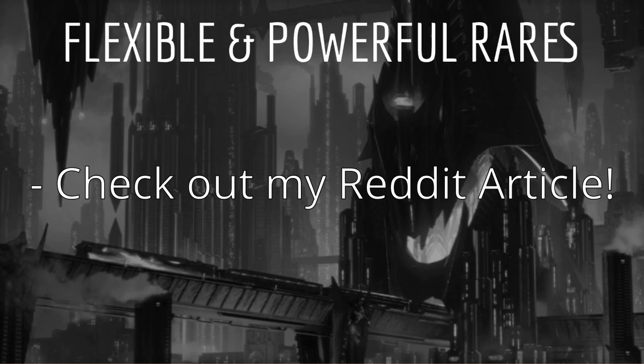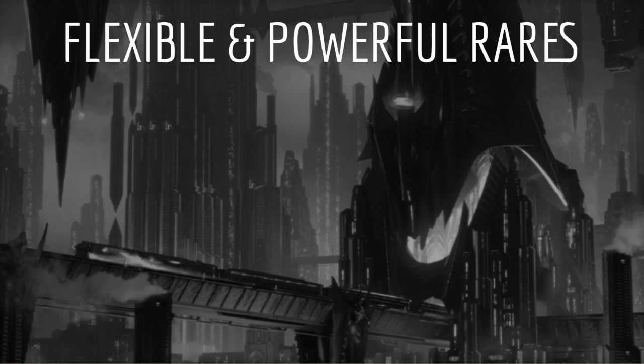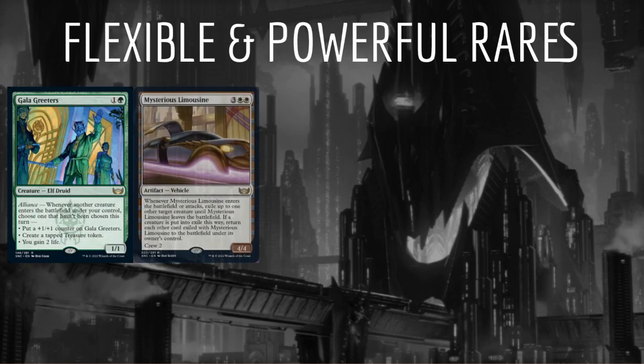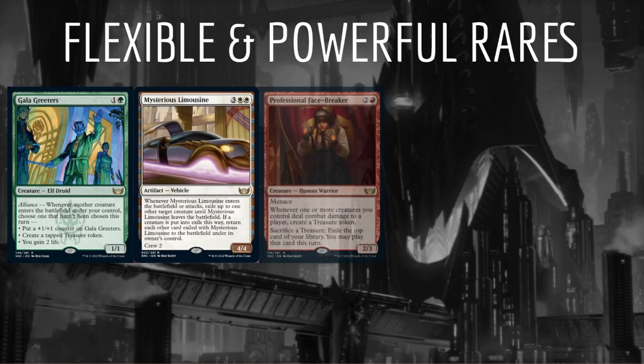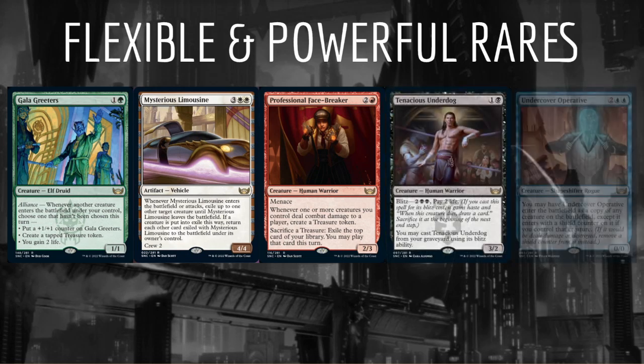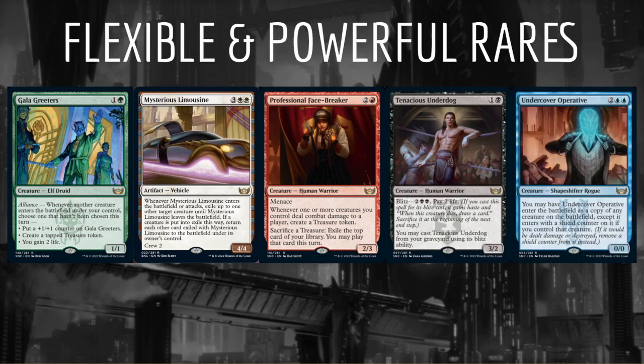I'm not going to go over all the rares here as that would take way too long, but if you're interested in my list of the best rares in the set you can check out my Reddit companion article which I will link in the description below. This category of flexible and powerful rares would include cards like Gala Greeters, Mysterious Limousine, Professional Facebreaker, Tenacious Underdog, and Undercover Operative.